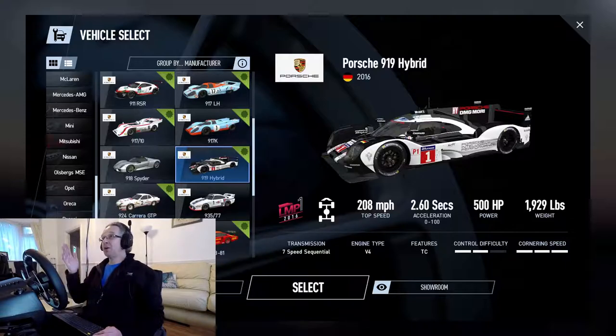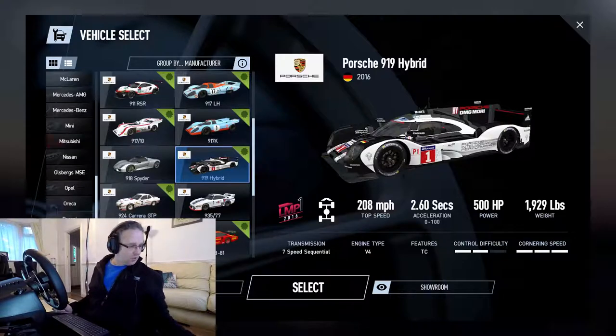Now this is the car we're going to be driving - it's the Porsche 919 Hybrid from 2016, awesome car. Now apparently this has got the world record in real life on the Nürburgring, and the time they got was 5 minutes, 19 seconds, 0.546. So we're going to give it a good old bash, but I mean that's pretty fast, do you know what I mean?